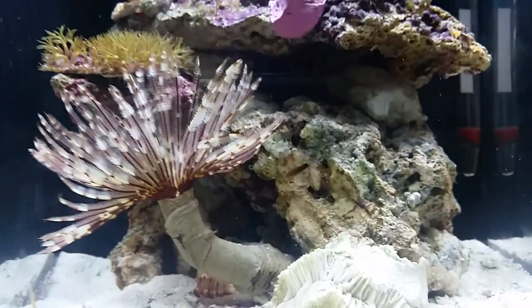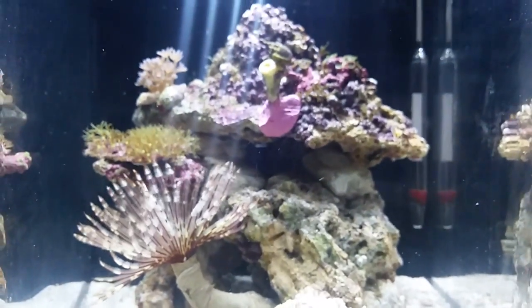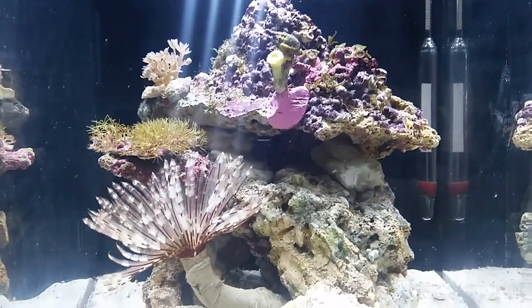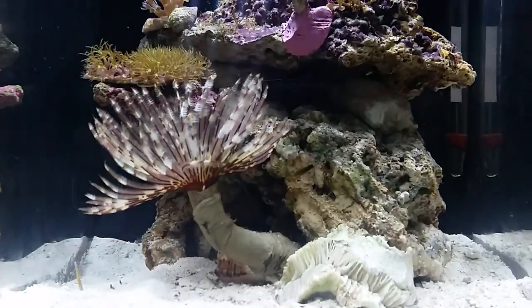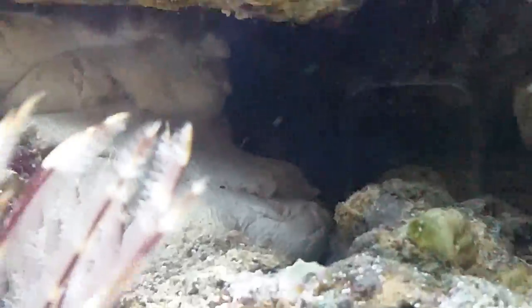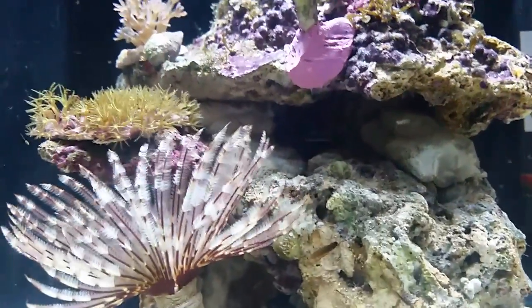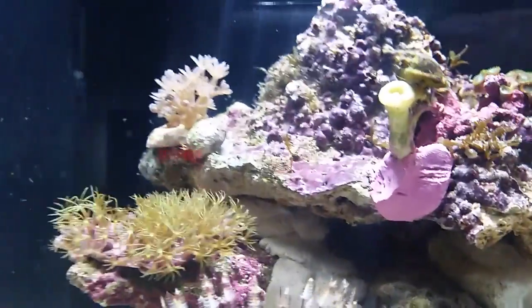So the main additions: I got the feather duster, the GSP today. And the best thing is I got a porcelain crab - it turns out it's a zebra or red/purple zebra porcelain crab. If you Google 'zebra porcelain crab' it's fantastic - the colours and pattern are amazing. It's hiding around the back right now; once I get my maxi mini anemone it will come out. You can just see its legs there.